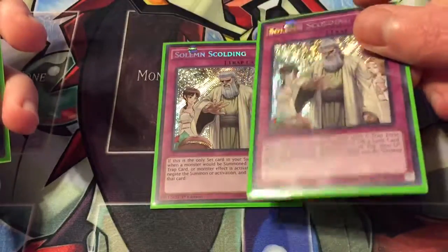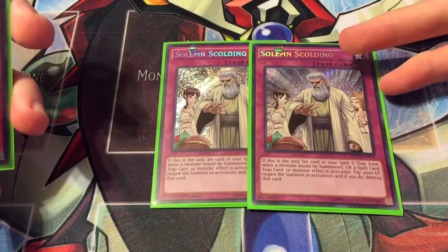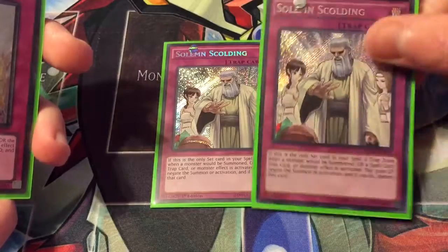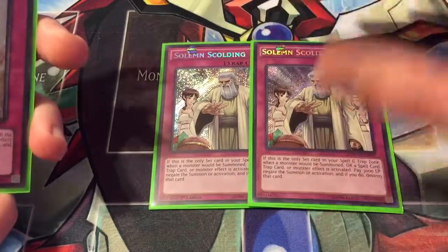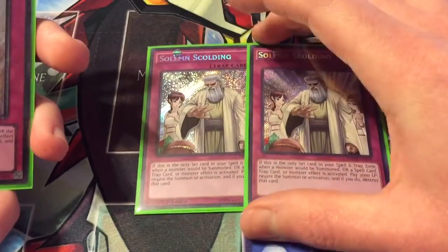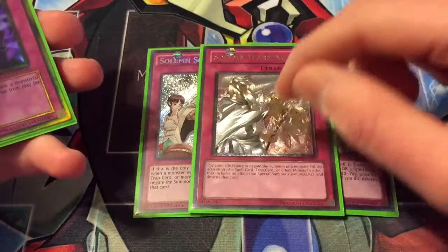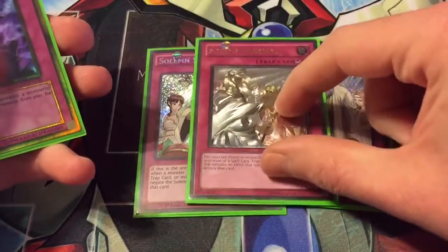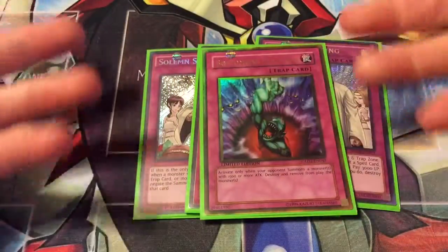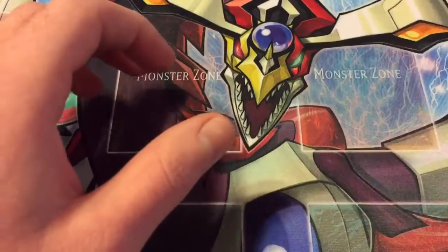On to the traps — I'm running double Solemn Scolding. I hardly run any traps in this deck so this card works really well; when it's the only set card, you can negate and destroy any spell, trap, special summon, or monster effect by paying 3000 life points. It's a hefty cost but it can stop anything, so if something might really screw you over it's a great option. Then one Solemn Warning — great against pendulum decks and other random threats — and one Bottomless Trap Hole, again helpful against pendulum.